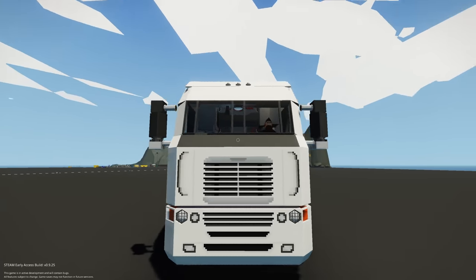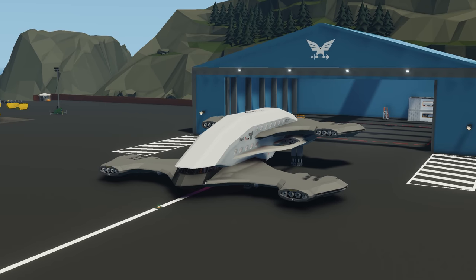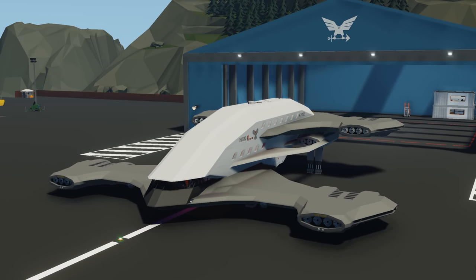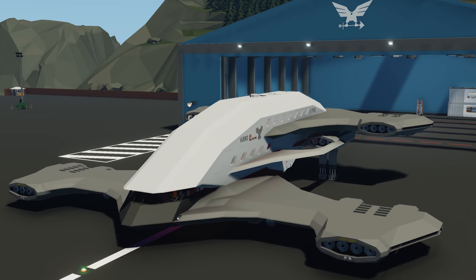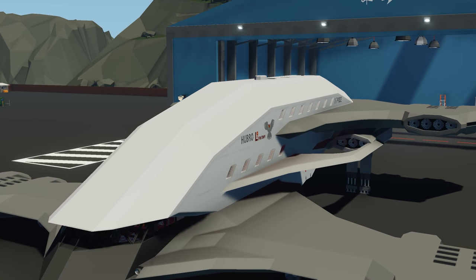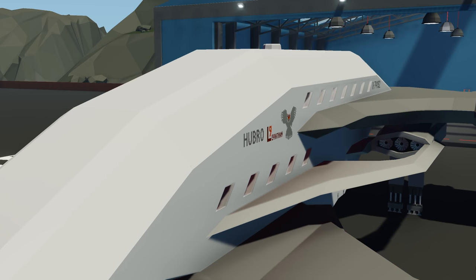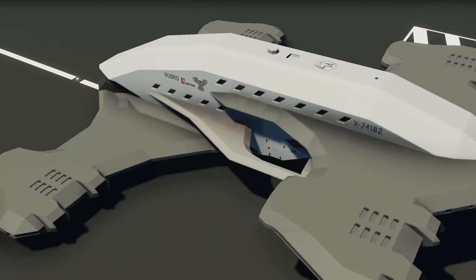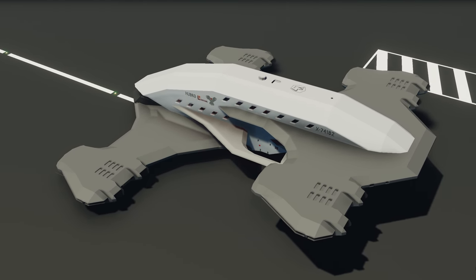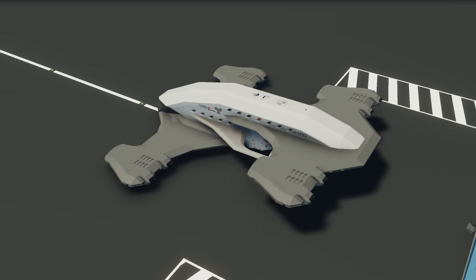Moving on to the next creation, we have the Humber L9 Multi-Purpose VTOL Aircraft, done by a creator called Logs. We've already checked out one version of these aircraft, but this is the new L9 version — the large multi-purpose VTOL. It's pretty easy to use and very reliable, with a top speed of about 280 knots with booster engines. It has interactive maps, beds, refueling equipment, cargo areas, winches, radio, and screens. Let's spawn it in.